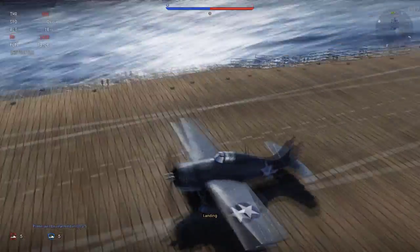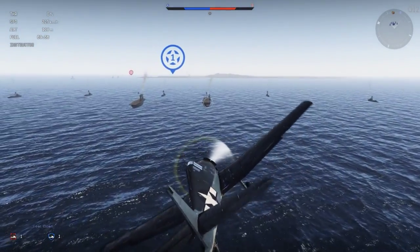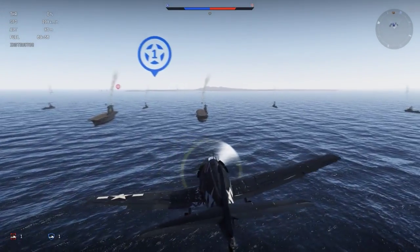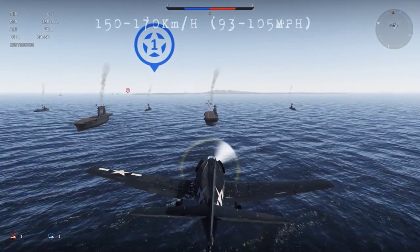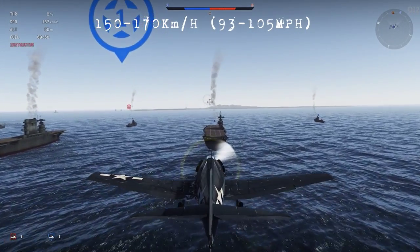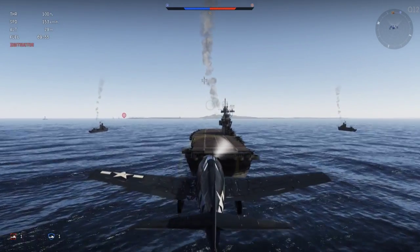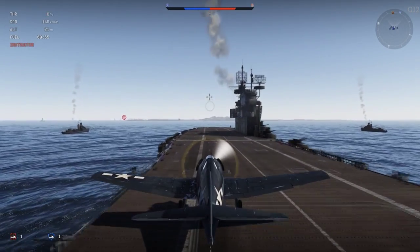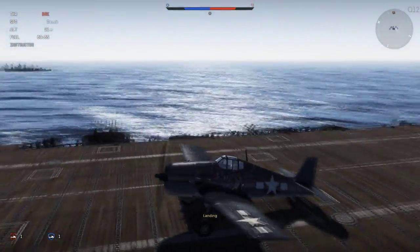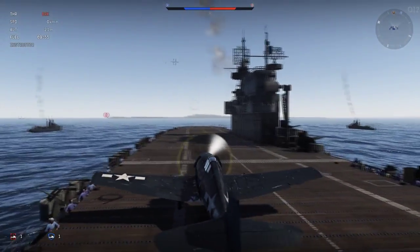Let's go ahead and take a look at the Hellcat now. The Hellcat is very similar to the Wildcat, but the speed I recommend when coming in for a carrier landing with the Hellcat is around 150 to 170 kilometers. The reason I say this is you can either land this plane really fast, or slower than what you really want to, and anything below 150 I don't recommend because you'll just go ahead and slam down the flight deck. As you see, I had to kind of power up right there — but another good landing with the Hellcat.